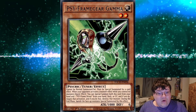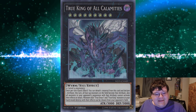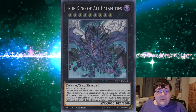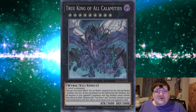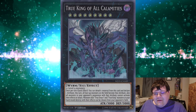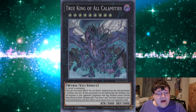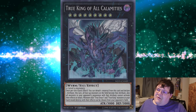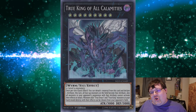Now, the powerhouse of the weekend — there were two cards that took this event by storm. Hello, True King of All Calamities. Once per turn, detach one material from this card and declare one attribute. I want to add a sub-note: Divine is an attribute. Somebody told me their judge wouldn't let them declare Divine with this, but Divine is in fact an attribute. This turn, all face-up monsters on the field become that attribute, and all monsters your opponent controls with that attribute cannot activate their effects or attack. Some decks right now — Virtual World — can make two of these.